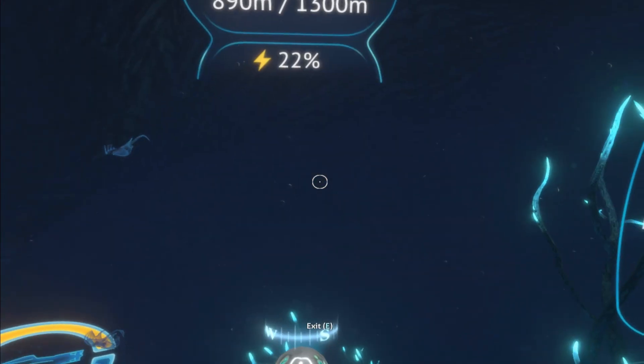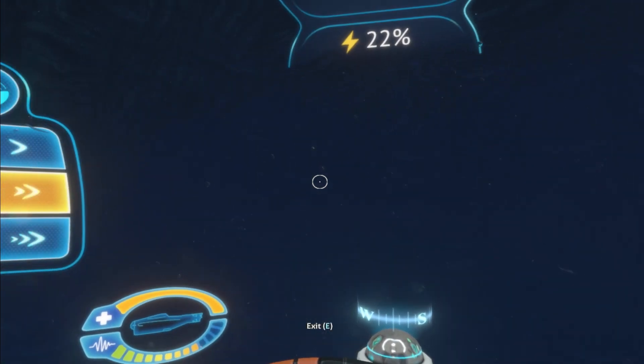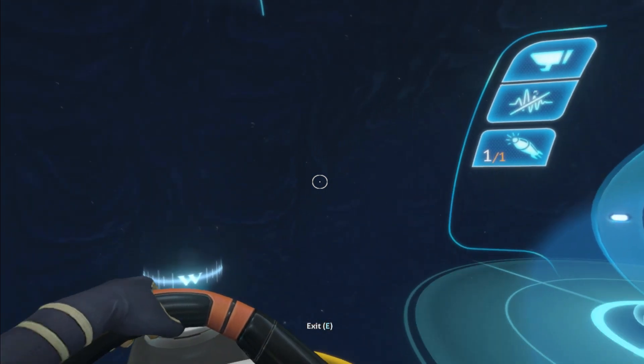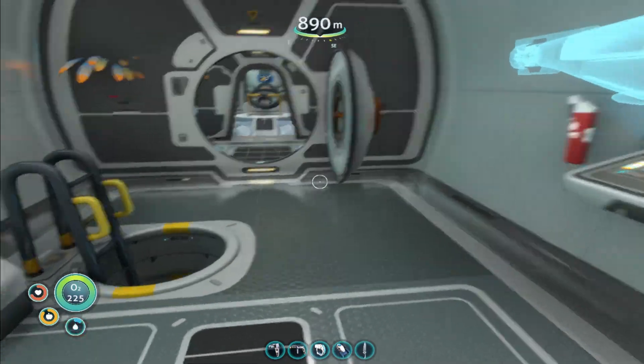Which is supposedly really, really deep. I might need to actually jump out with my Sea Glide to sort of see what we're looking at. The Sea Glide has better visibility. Do we need to go down? What is going on here?